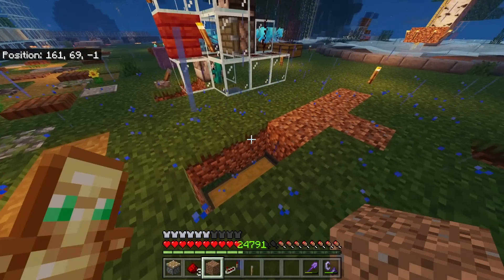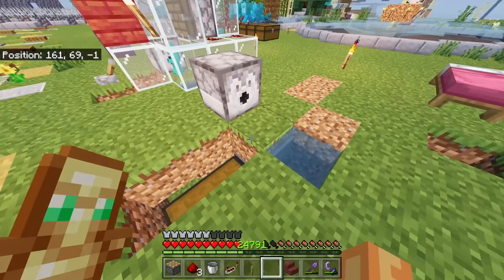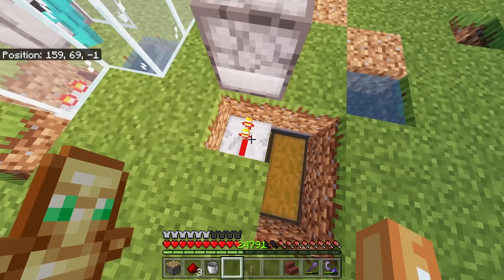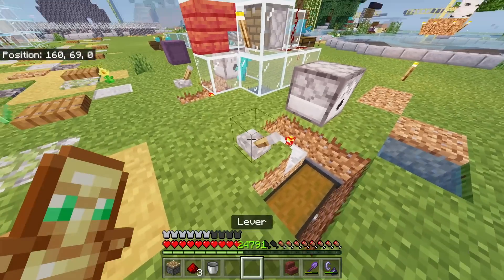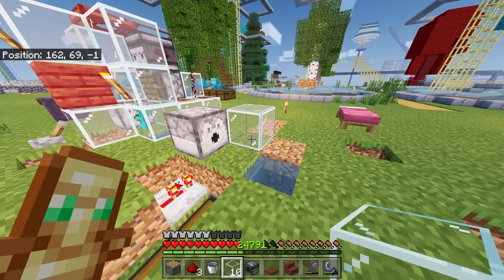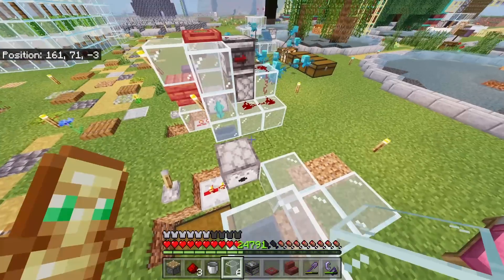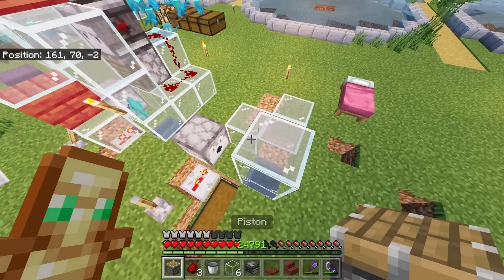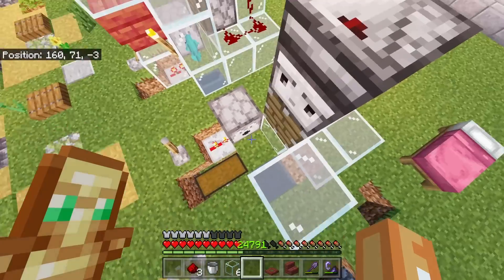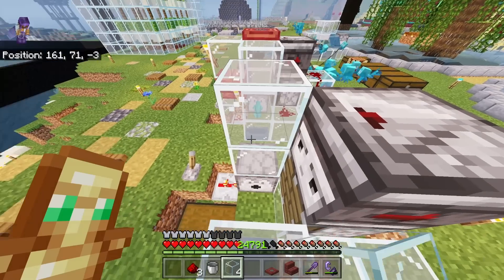Add a bucket of water next to the hopper minecart. Place a dispenser facing where we want to grow the items, remove the block, and add a repeater — click it once. Turn off the system using a lever on this block. Place one glass here and three glass blocks in a column, then a glass on top. Place a piston facing outward, then an observer facing inward so its face faces inward, and finish with a piece of glass.